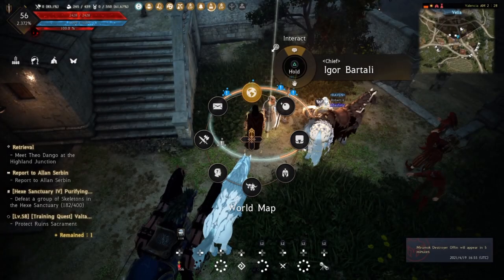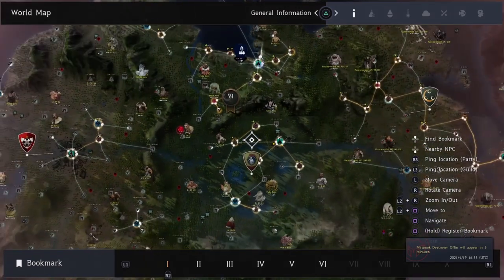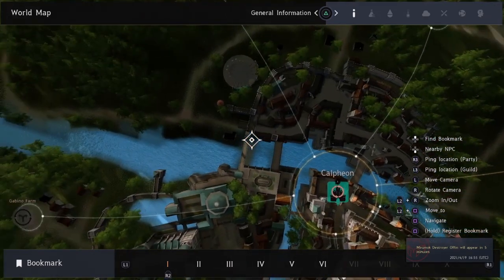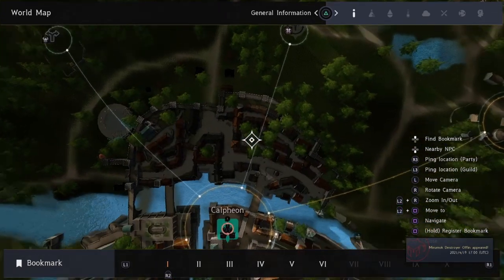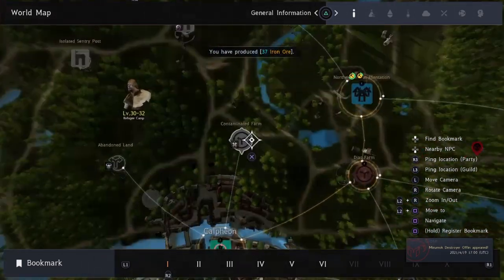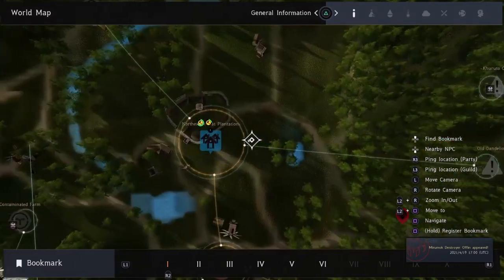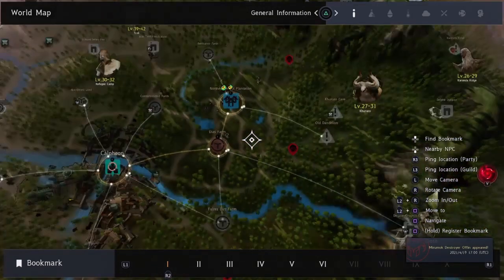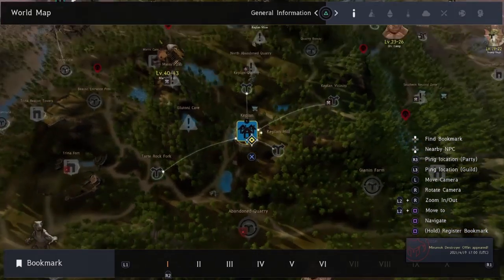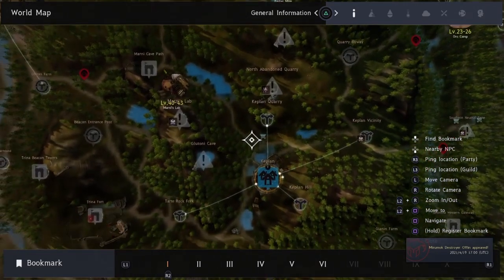You're going to come across these all over the map. You're going to want to visit a couple of places a few times. For example, as you're coming through into Calpheon, some key regions to look at: Calpheon has heaps of these all the way through these side streets, up here at the cemetery, all through these streets, behind here, down here — there's just side quests everywhere, so many of them in Calpheon. The contaminated farm has heaps. The abandoned land has heaps. The Northern wheat plantation has heaps, all up through these wheat fields — a lot of side quests there. If you're coming down to somewhere like Keplin, Keplin has a lot of quests, Keplin Hill, the abandoned quarry, gluttony cave, Keplin quarry, North abandoned quarry — these areas all have a lot of side quests.